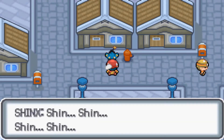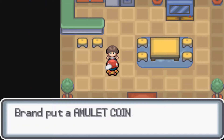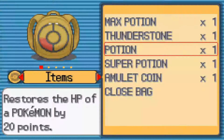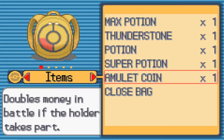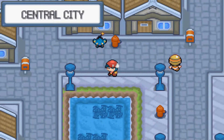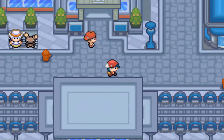Here's a Shinx. From this guy we get an Amulet Coin — I don't know what it does. It doubles money! Oh, that's pretty good. So it's in the house with Shinx in front of it.